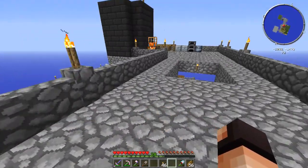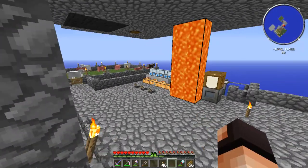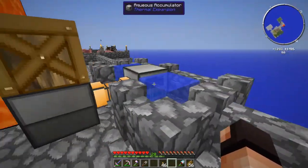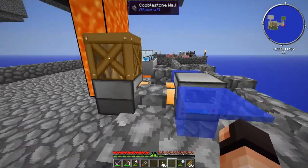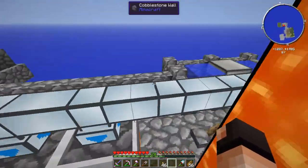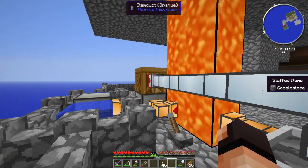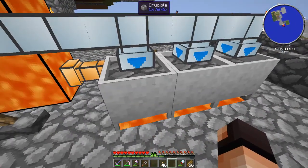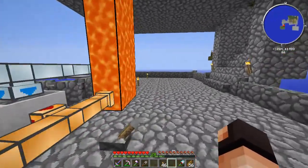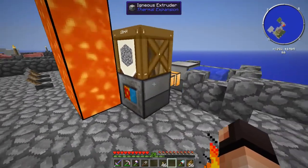I haven't done many changes as far as what I usually do — moving a lot of things around and spending half the episode going over them. However I did move a few things around. I've hooked up my accuracy accumulator to the igneous extruder and hooked up the lava source back into the igneous extruder. It's looping around: the igneous extruder feeds the crucibles with cobble, making lava, going back into the tank, then feeding back the igneous extruder. That way I can easily switch between cobble and obsidian whenever I need some.